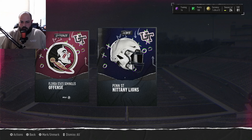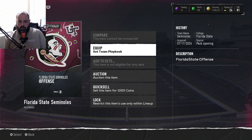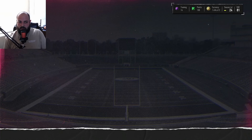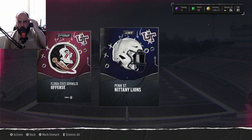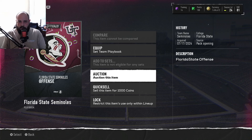You're looking for the top teams everyone wants to use. You can get playbooks in solo challenges but uniforms and stadiums you cannot. The playbook quick sells for 1,000, the uniform is 500, and the stadium is 1,000. At worst if you got all small teams that don't sell for more than quick sell value, you'd lose 1,000 coins — 3,500 for the pack minus 2,500 in quick sells.